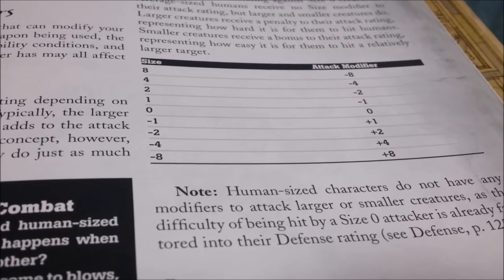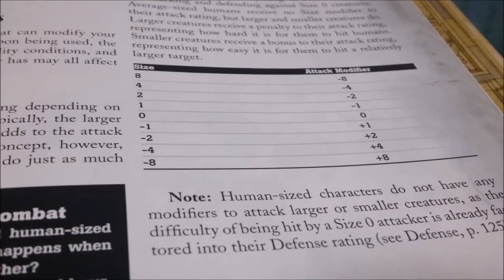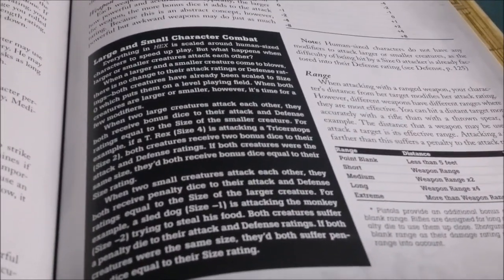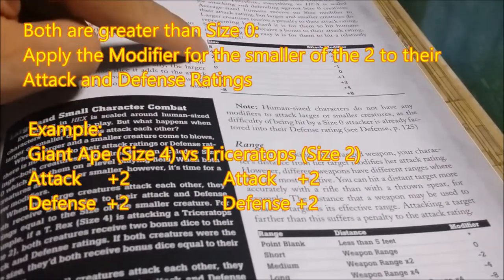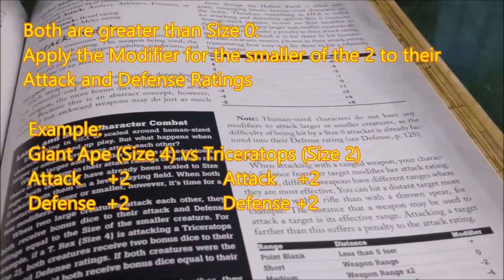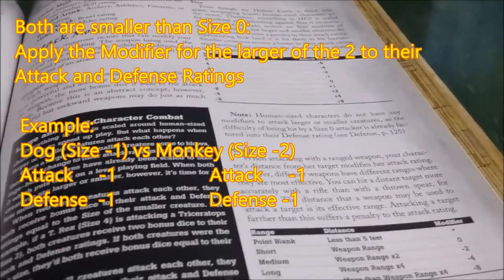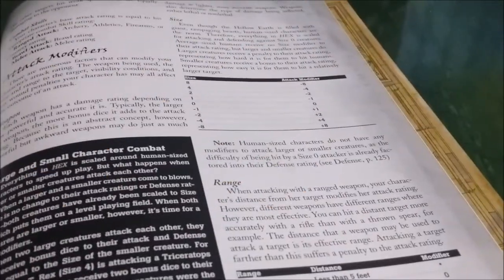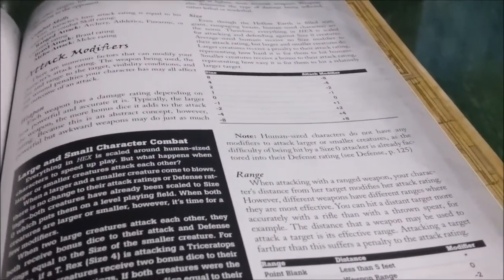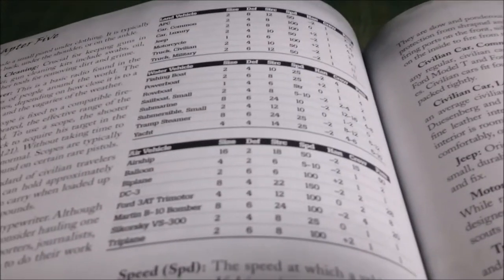That score of eight is what's printed in the rules. It may become necessary in a session, however, to have creatures or vehicles of different sizes going up against each other. This is all explained in a convenient black box on page 123 in HEX. You take the bonus that would be applied if the characters or creatures were larger — take the bonus of the smaller creature and give it to both. If they were smaller, you take the penalty and give it to both, and you run the combat that way. If the two creatures are the same size, you apply the bonus for that size to each creature.